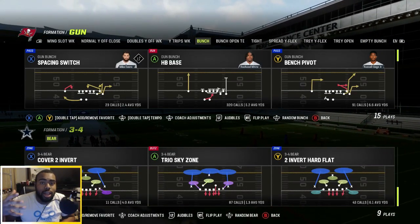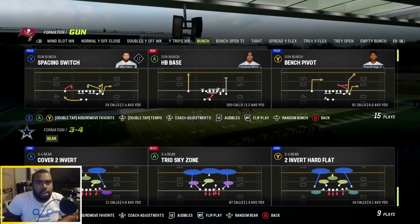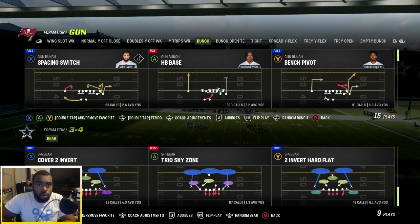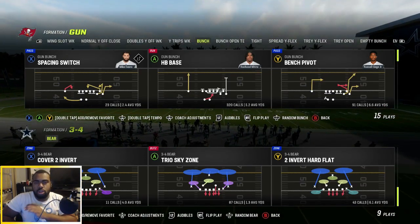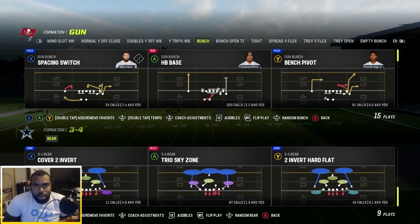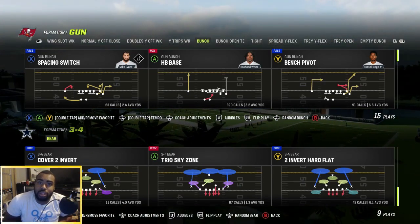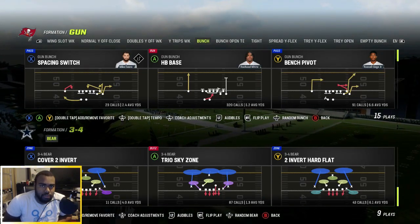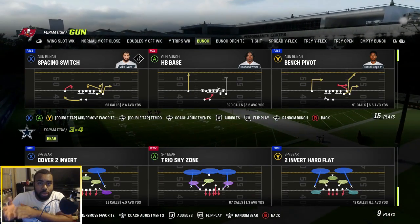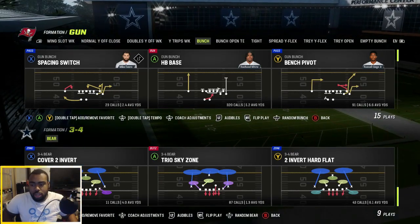It's right here in Trio Sky Zone — you guys can see it right there. You can kind of have a Cover 3, make it into a Cover 2 if you want, or make it into a Cover 4 or Cover 6. You can do many different things with this. Make sure you have the right people in there with the right abilities to make this even better. Like you guys know, Julius Peppers with Double or Nothing as a safety — you can use him in the spot shown in purple in the play art, and you can do some damage with this formation.